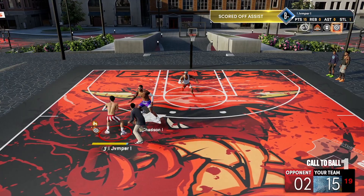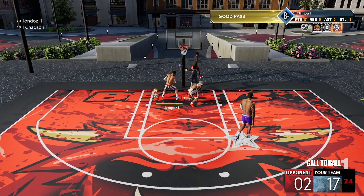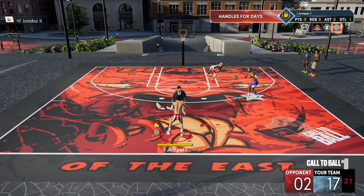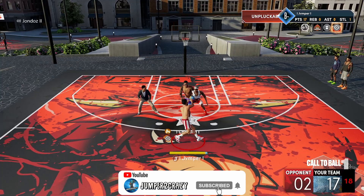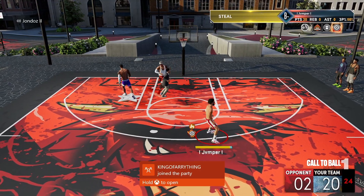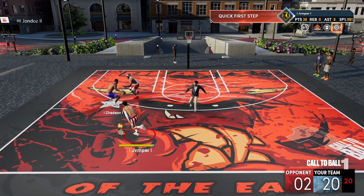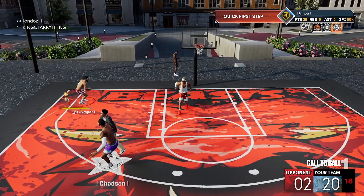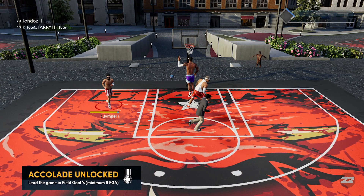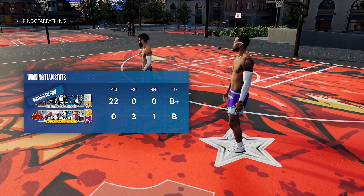He threw a bad pass and now we're checking the ball up. Good, still good. Pass that back — give me that back, okay, appreciate you. Here we go, wide open green. Look at the right corner, 100% from the three. I don't miss. He left me open again — 100% from the three. I had to show you that real quick. 22-0.